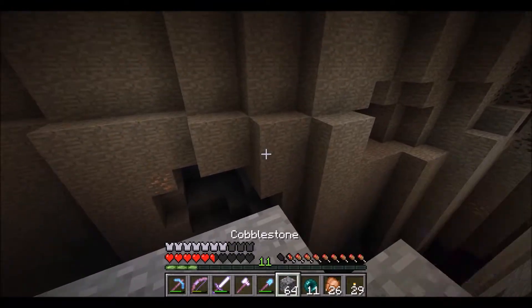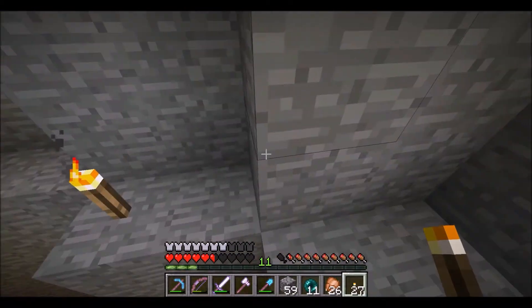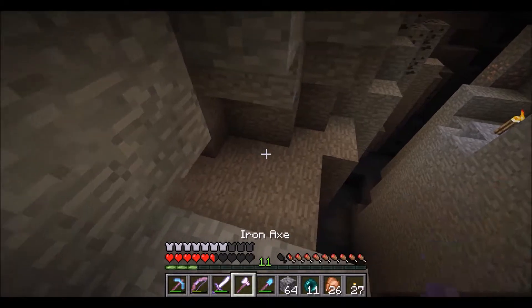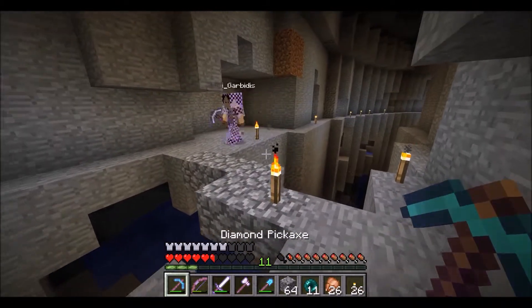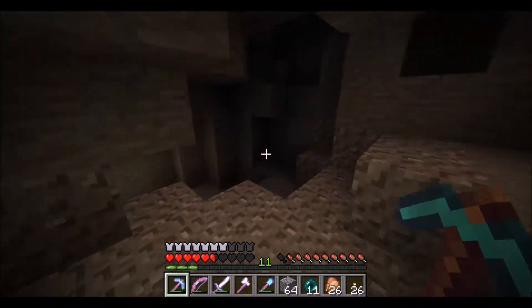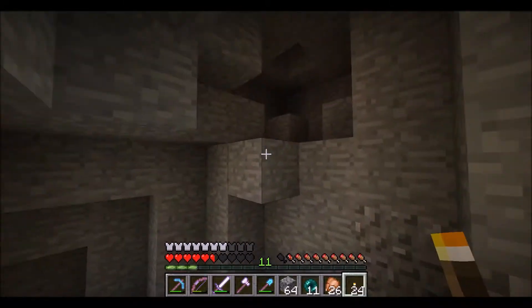I kind of like this shelf that we've created here. This is nice - we should open up a restaurant! I just like this little cliff and the way it looks down over. I found a cave - there's one over here too. There are some zombies in it. You want to split off? You take one cave, I take the other.